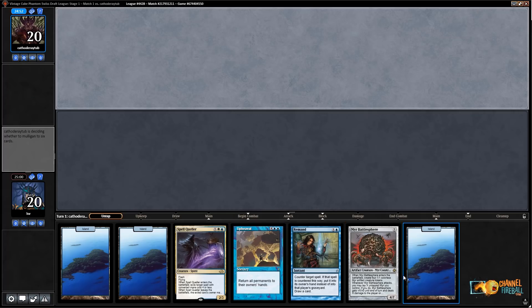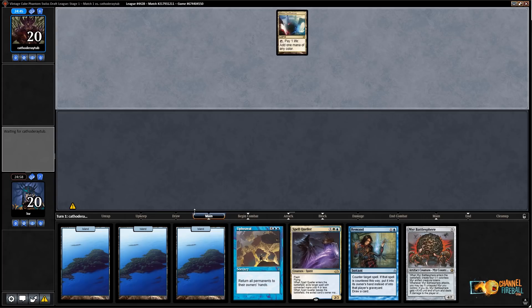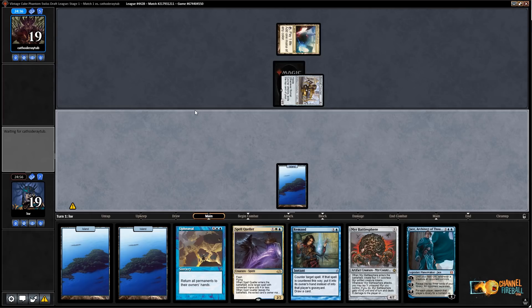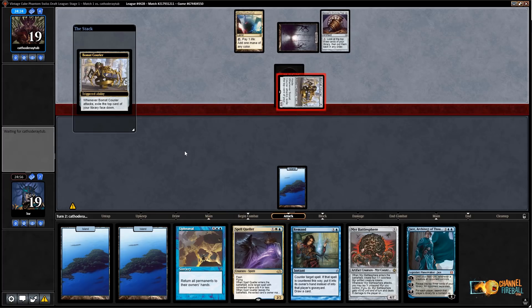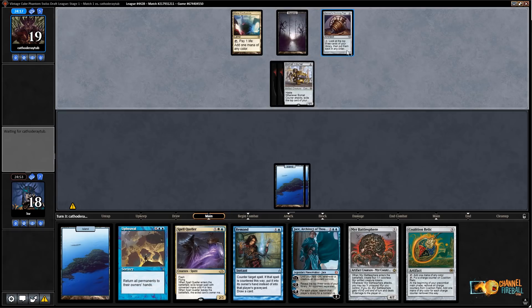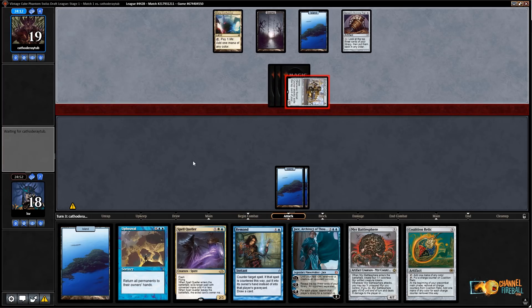Welcome to round one. This hand is fine — Remand really holds it together, because if I draw a white source I can Remand into a Spell Queller. Turn one, Mana Confluence. My opponent is being aggressive with Baumaug Courier. Jace doesn't do a whole lot here. My opponent must have kept a one-lander to play Confluence on turn one, and they're hitting Sensei's Divining Top. I don't know what's going on — ooh, Kozilek's look was a really good draw. They didn't spin the top — this is actually a good combo: you can spin the top and exile the card you don't want to get to the ones you do.